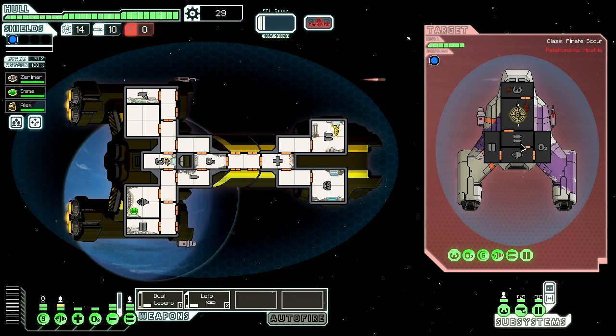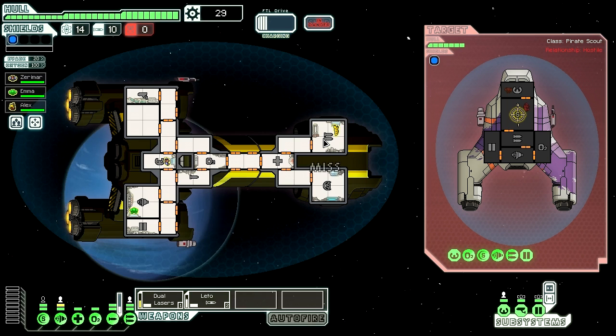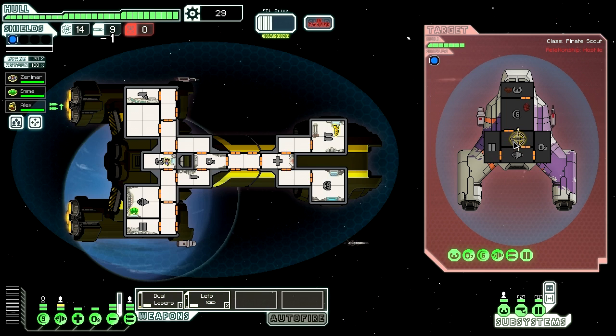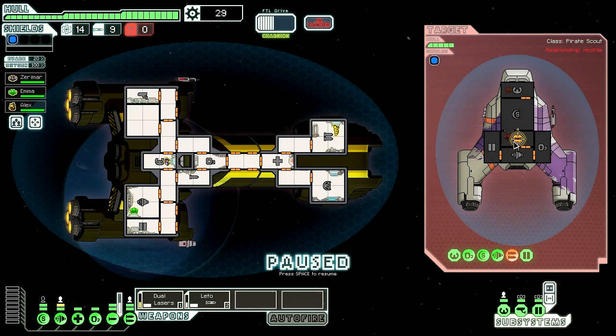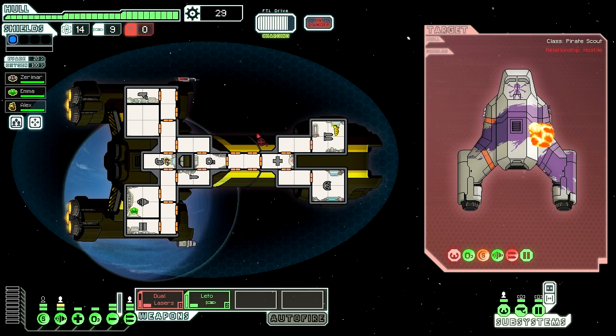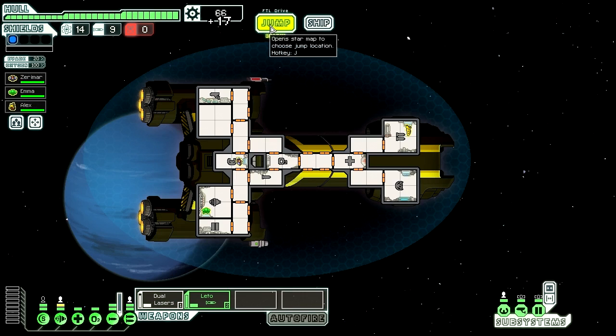Those are some big misses all around, bro. I have one Rock Man walking on it — he's not going to be super fast. Now they can't dodge because they don't have anybody in the cockpit. I'm pretty sure that no ship this early on is going to have an autopilot. They're dead. 20 scrap, 17 scrap. Jump.